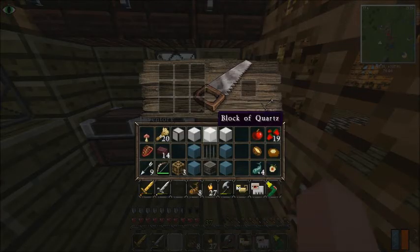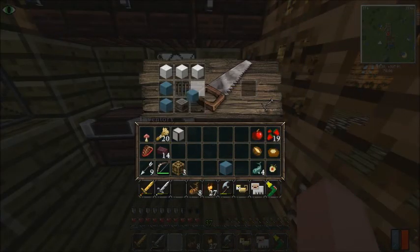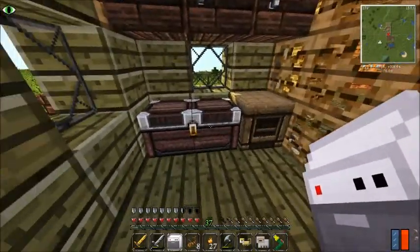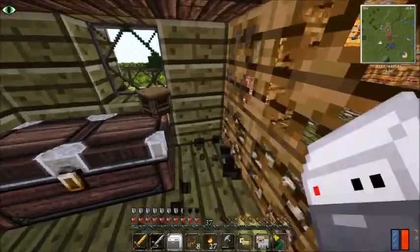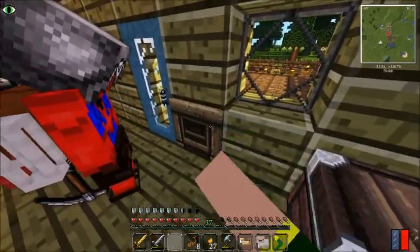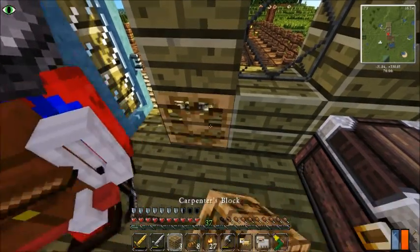The next thing we're gonna make is a dishwasher. The dishwasher is going to be for repairing tools and swords and stuff. I gotta figure out where I'm gonna put it — dishwasher's going here. That sounded like an anvil, which is weird. I'm having a lot of issues with the carpenter's blocks right now.